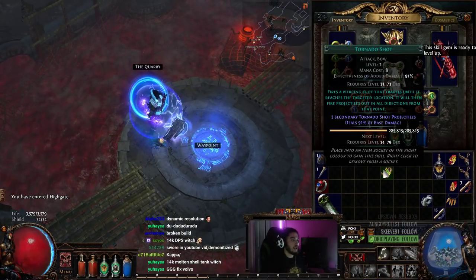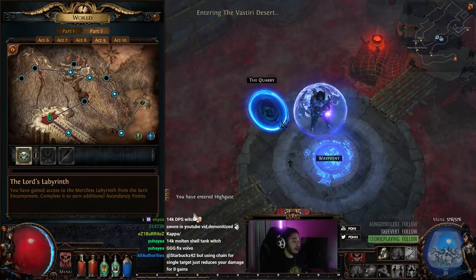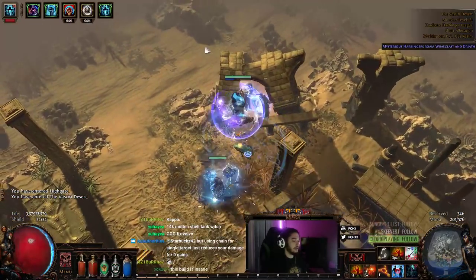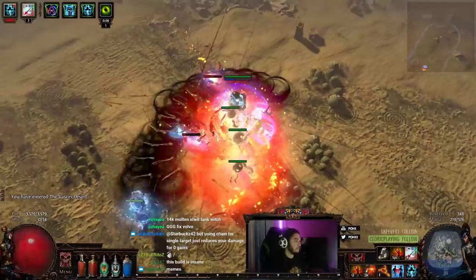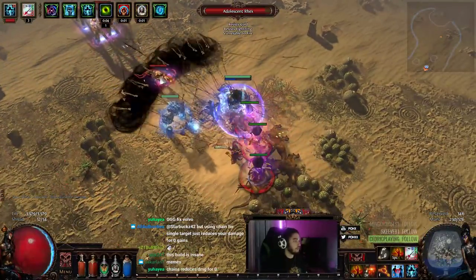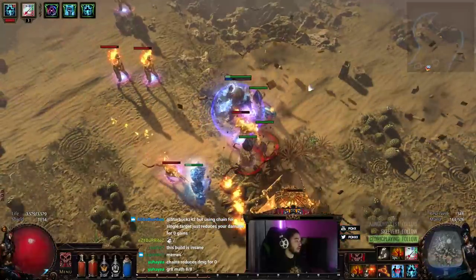I want to go ahead and show you guys what it looks like with Tornado Shot instead of Barrage because it's completely different. I'm just going to pop into the desert and show you guys what it looks like. It'll pull off screen with Chain, which is pretty nice.